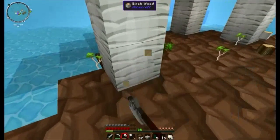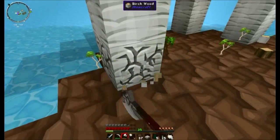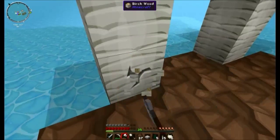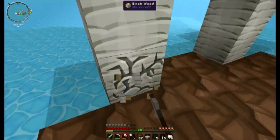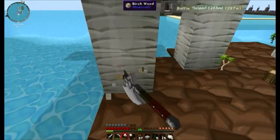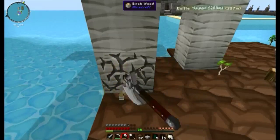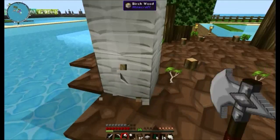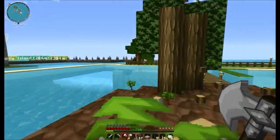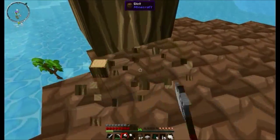I'm almost done, don't worry — we've got loads more saplings. I've got so much wood. I've also made another pen but I've got to finish that so that can be like our animal pens. And then at some point we're going to need to do some smelting — that's on my list — get more iron.